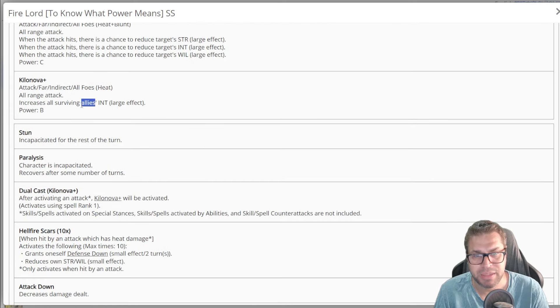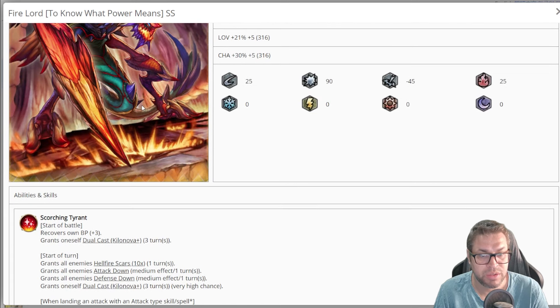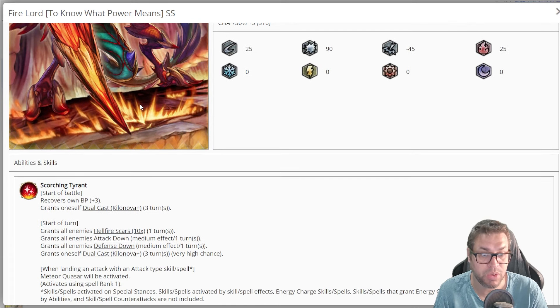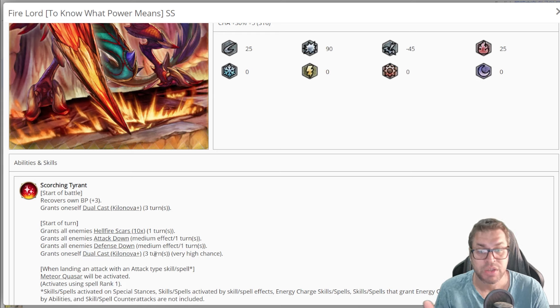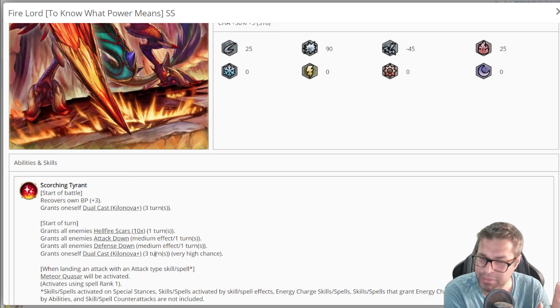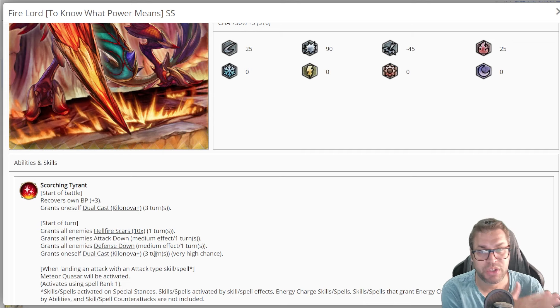Kilonova Plus is an AoE B-power attack that can buff all surviving allies' intelligence by 30%, which is great if you're running a full mage squad. You can get more Kilonova Plus as a chase, but they will always be based on RNG. On the start of a turn you have a 50% chance to get Dual Cast Kilonova for three turns again. With perfect RNG on turns one, two, and three you'd theoretically have four Kilonova Plus as a chase, but realistically you have between one or two on average.